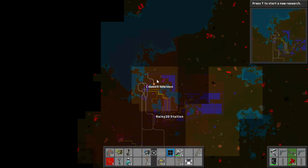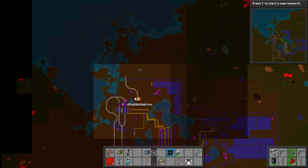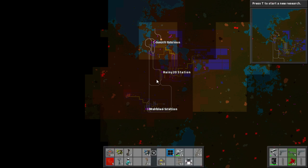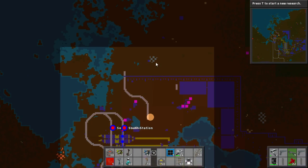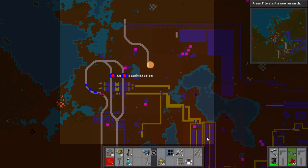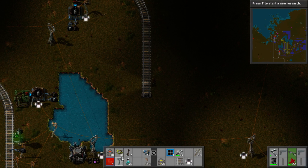The idea behind trains is to move an amount of materials a distance. You can see down here I'm moving raw resources up into the factory. Trains work a little bit better than conveyor belts. So what we're going to do is we're going to move this little bit of iron here into the station, and then put it onto our line and into our furnace setup. That's what we're going to do.